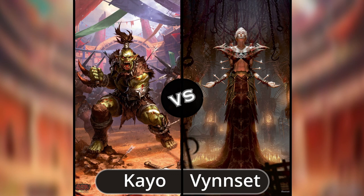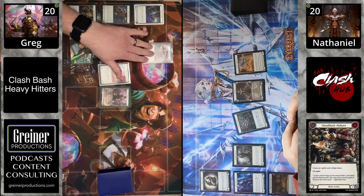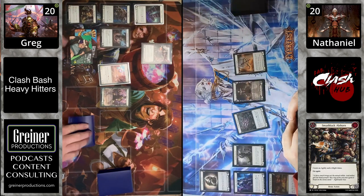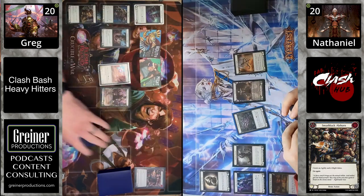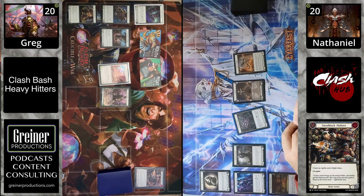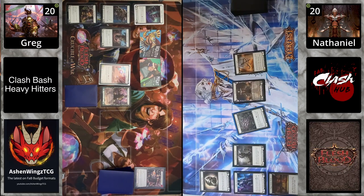Welcome to this week's episode of the Clash Bash — we have Kao versus Vin Set. Kao is going first and they're going to play Smashback Alehorn, a new card from Heavy Hit. This creates an Agility and a Might token — a tremendous opener for turn one. You really couldn't ask for a better card than that. Kao then arsenals and passes.